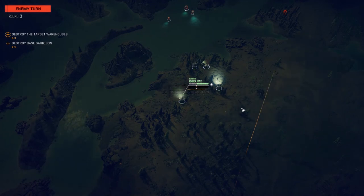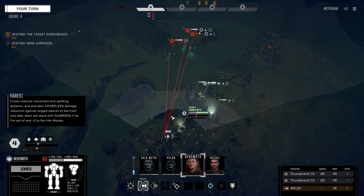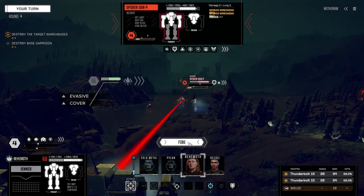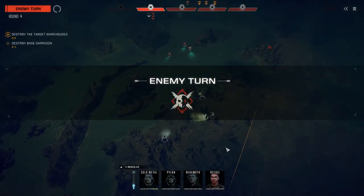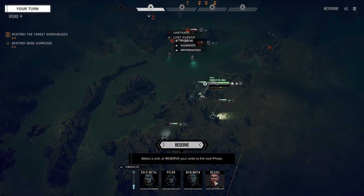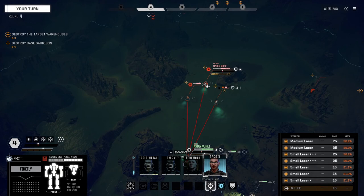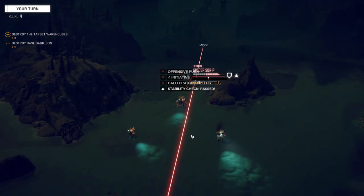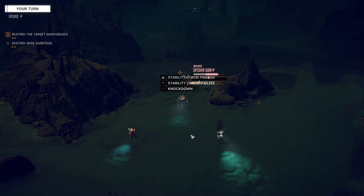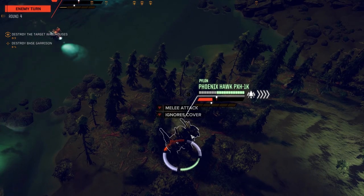There's an autocannon 2 turret. Behemoth, I'm going to move you back and shoot the same guy again. I should have had someone do an offensive push - oh we can still do it, excellent! Recoil, let's get you in the water over here and do an offensive push on the Spider to get him back one turn. Let's try for a leg shot - or just hitting him with anything was good too. We knocked him down, excellent! So now we all go before him.